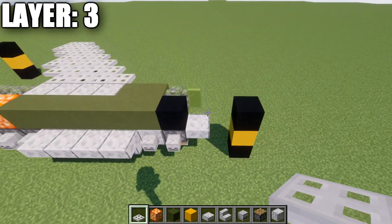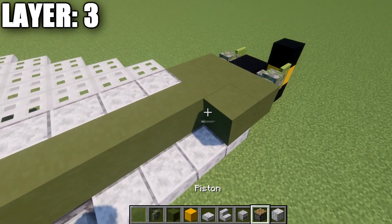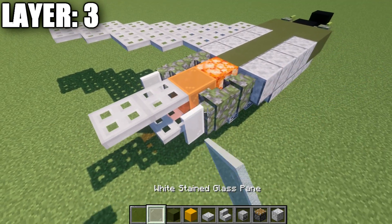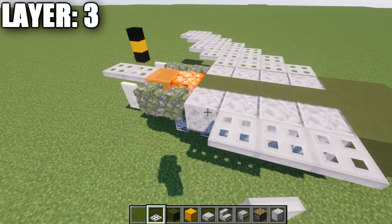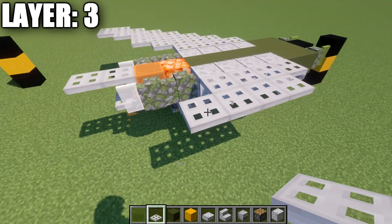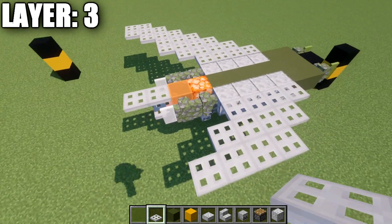Going to the sides, place down a mossy cobblestone wall coming off this black concrete block, one glass pane forward, and then two green terracotta blocks back. Also place down four polished diorite blocks, two mossy cobblestone walls, and a white stained glass pane after that. Then take your iron trapdoors and place four across those polished diorite blocks. Going off the second iron trapdoor, place four iron trapdoors back, and then go off the second iron trapdoor again and do another row of four back like so.